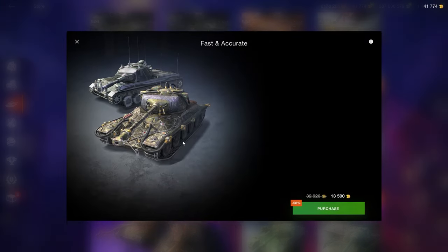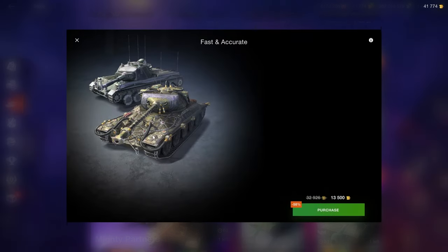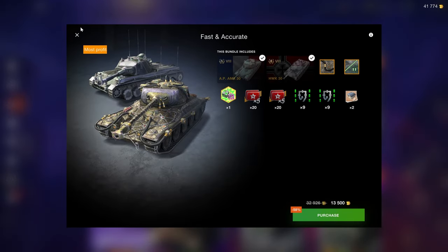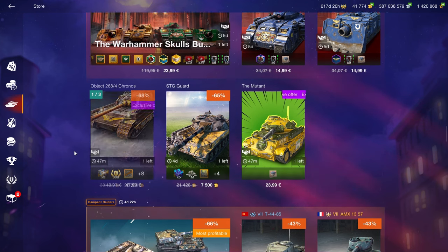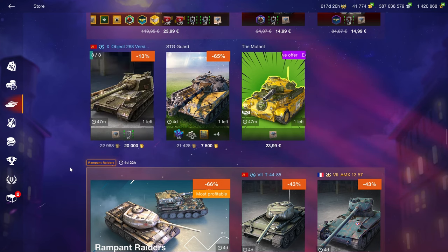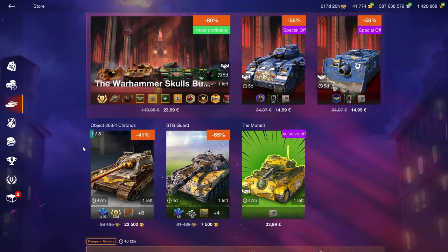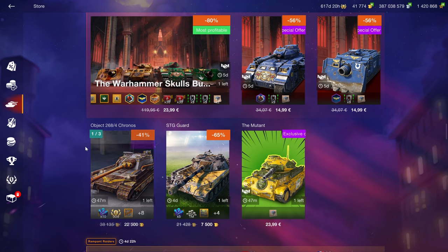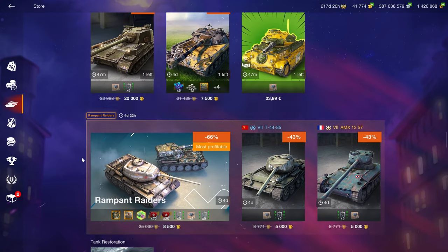The T77 and KV-5 went for 10k a couple of months ago, just to put the current pricing into perspective — this is terrible value. Even at 10,000 gold it would still be a bad bundle. These bundles never exist in isolation; they're always compared to what was there before and what could possibly come next, such as auctions. Always keep in mind what's coming next, otherwise you'll probably get ripped off.